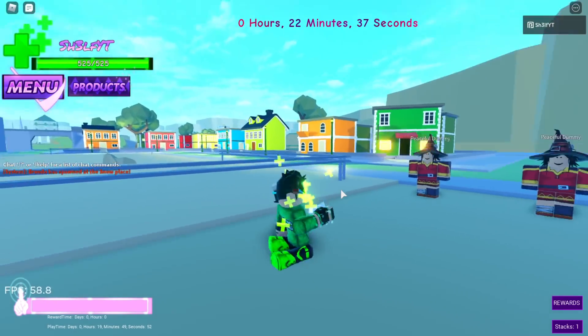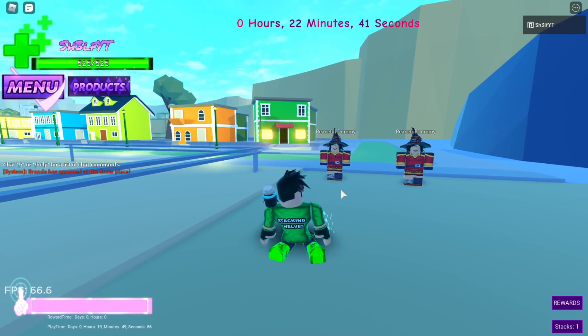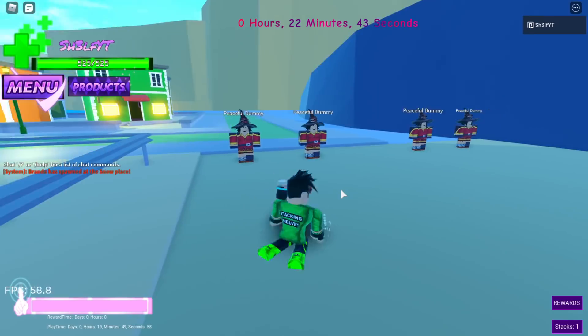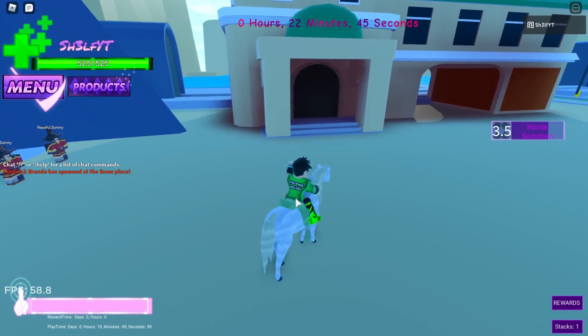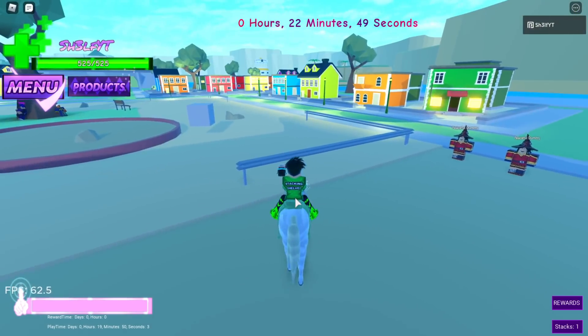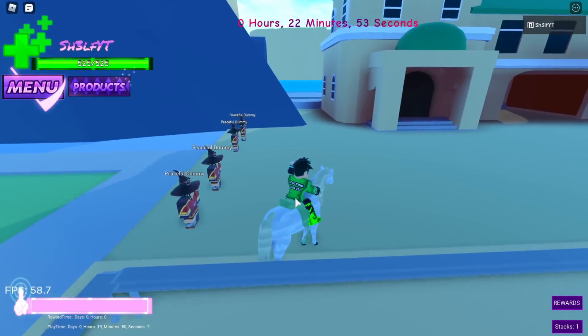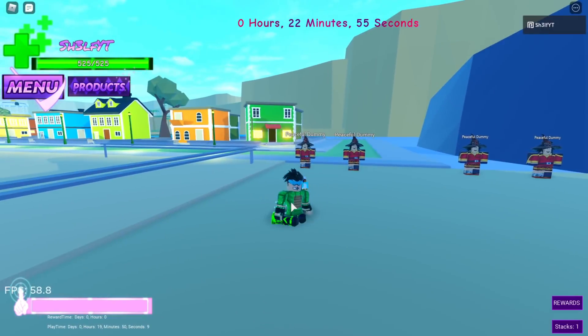F is a heal — no one's in the server with me so I don't know exactly how much it heals, but I'm guessing around 50 to 100 HP. Z is a horse summon. I don't know how to sprint with it — I've been trying for the past five minutes. Anyway, that's Tusk Act 1. There isn't too much on it obviously because it's the first act. Let's get into Tusk Act 2.